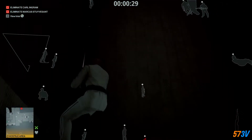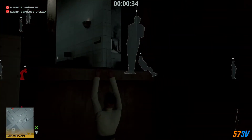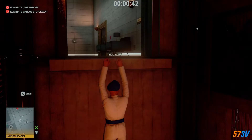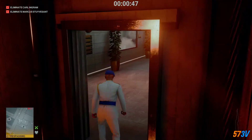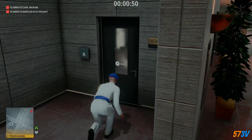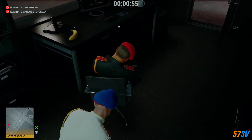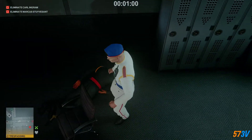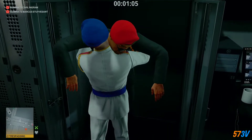We just need to wait for this guard. Once the guard that's sat down moves, we can then climb up, crouch straight away, and go into this security room. Once in here, just take out this guy and drag his body and dump him in this container. Once he's in there, take the disguise.